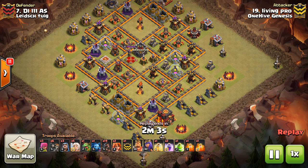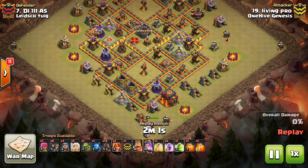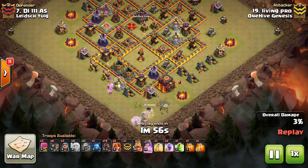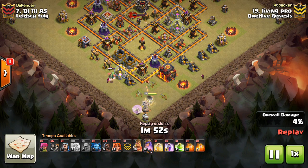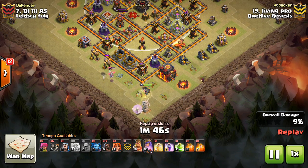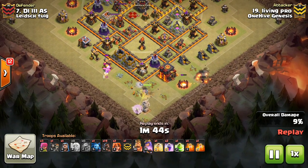I'm going to show the Scout. Basically I used Hogs on this one, and this base has a very exposed bottom Inferno. Queen Walk is actually very powerful at Town Hall 10 if you can avoid the Lava Hound in the CC, which you can on this base because the radius doesn't extend into that little compartment right there.